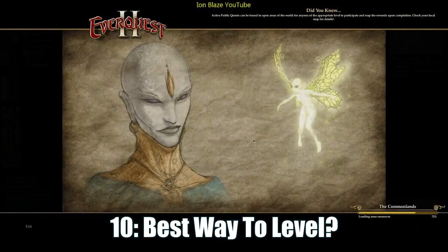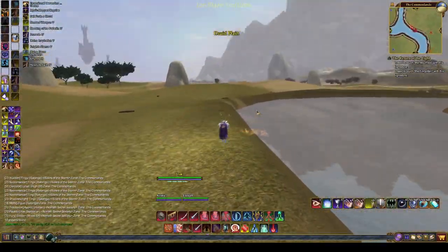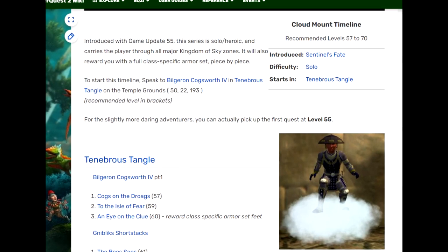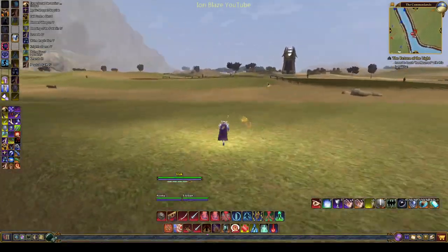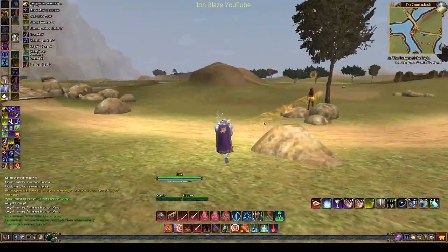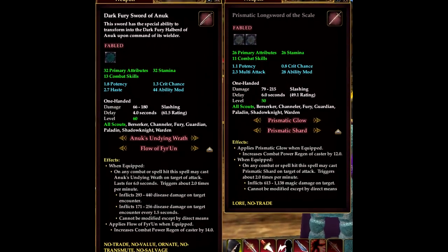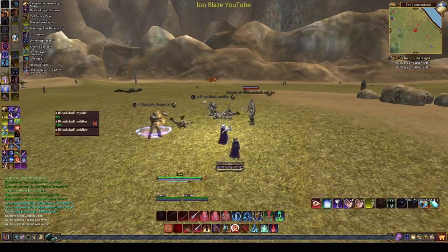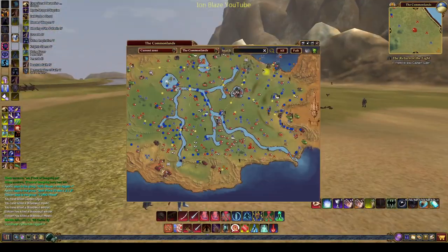Tip 10, the most important: what are the best ways to level on progression servers like Varsoon? I recommend against powering through levels — you'll easily get to max level just by doing quest chains. The zone quest chains are honestly the best part of the game: you get geared up while fully exploring beautiful zones, and they can mostly be done solo or with one other person. Every expansion also has a signature quest line that requires help — you uncover the lore, go through dungeons and raids, and eventually acquire one of the best items in the game, such as the Prismatic timeline, the Peacock quest line, or the Claymore quest line. There are also heritage quests that reward powerful items, often callbacks to iconic EverQuest 1 items.